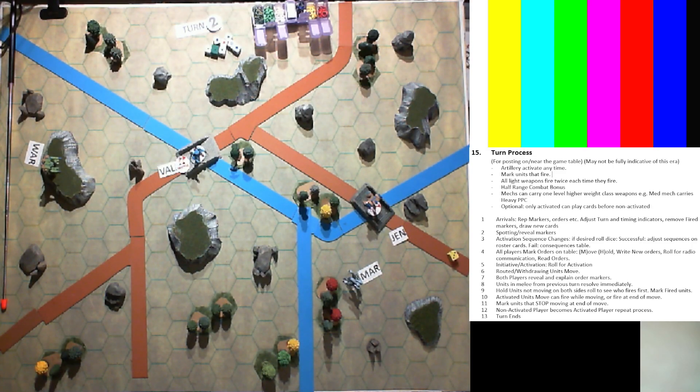We are ready for turn number two. You can see I've got these cool little disc thingies - you just flip them over and the turn progression is on these little discs. The reason I'm using those discs is because those are the same discs being used for markers in the game. The bases are round and it's cool to see these markers fit right underneath the bases of the mechs.